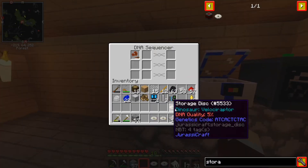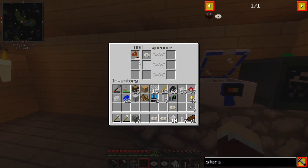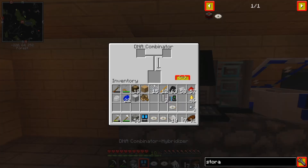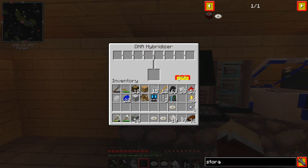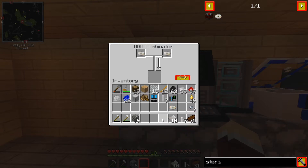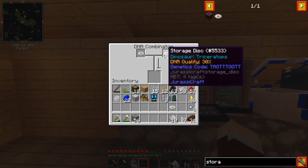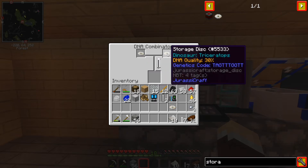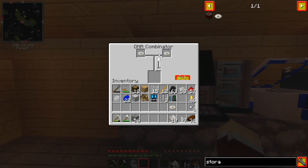Oh wait, we got another Velociraptor. So we're going to stick that in there with our last empty storage disk and let that sequence itself. So we got these — now it's time for the Combinator. This machine has two modes: Combinator and Hybridizer. At the moment the Hybridizer doesn't do anything, so we're just looking at the Combinator. We're going to put the two Triceratops in — it has to be the same dinosaur — and it's going to combine these two and we'll get a sum of the percentages in one disk.